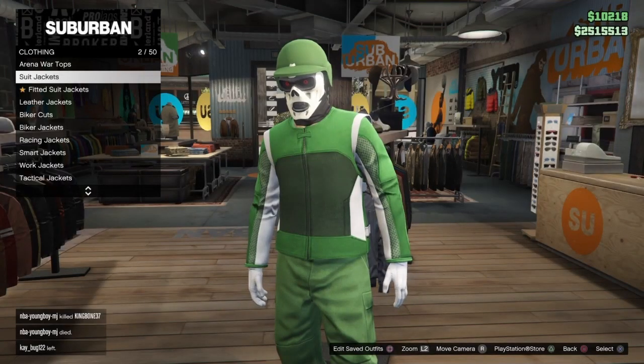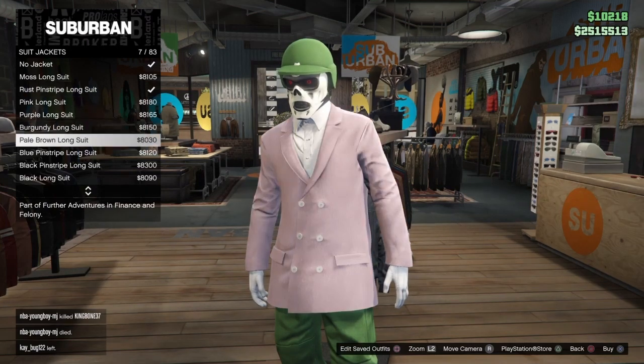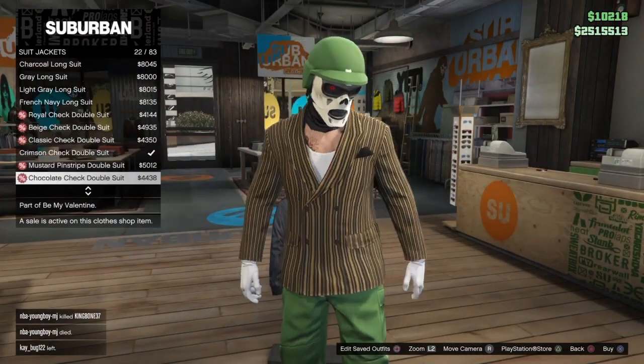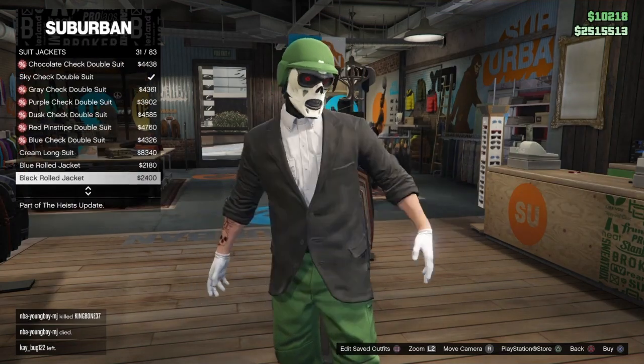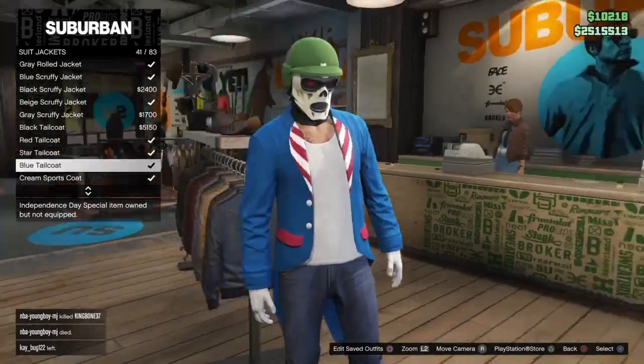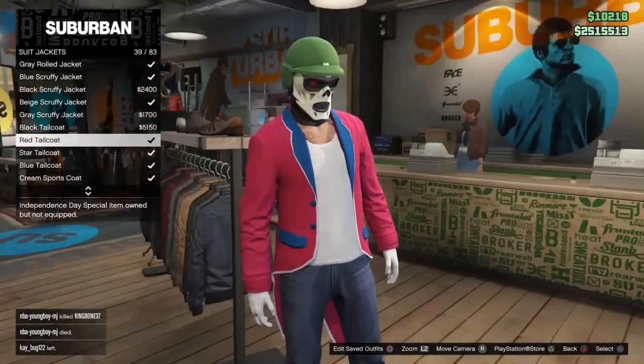The third thing you need: go to tops, then go to suit jackets, and look for the independence day suits — yeah, that's what they're called. Let me find them for you. They're called tailcoats. Any of these tailcoats right here is what you need.